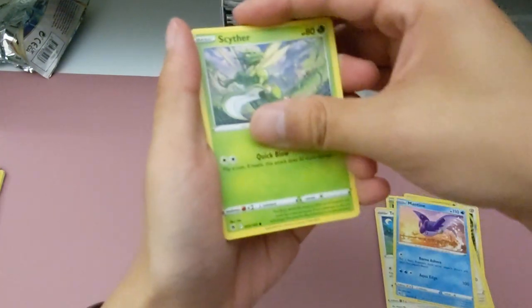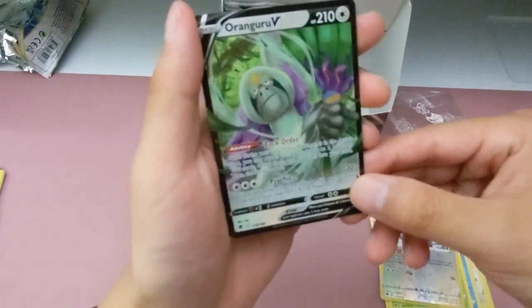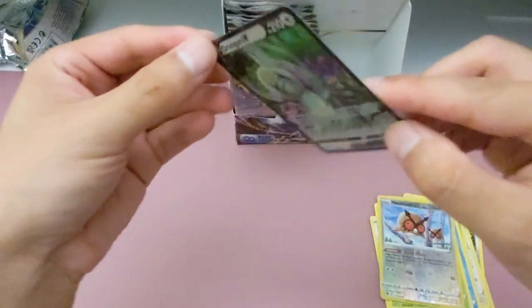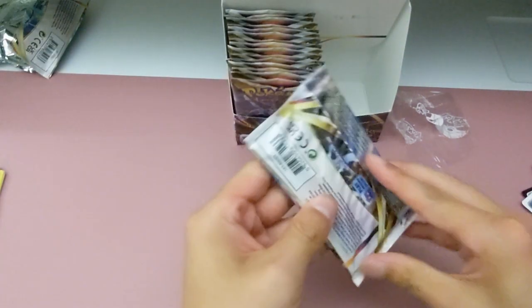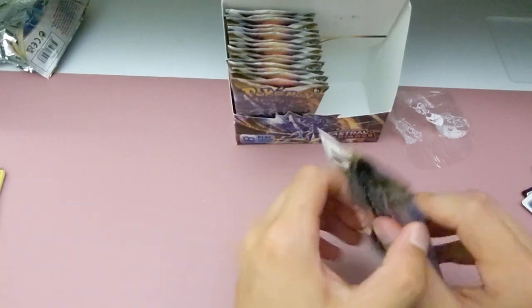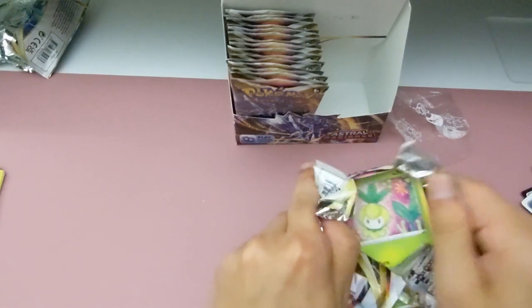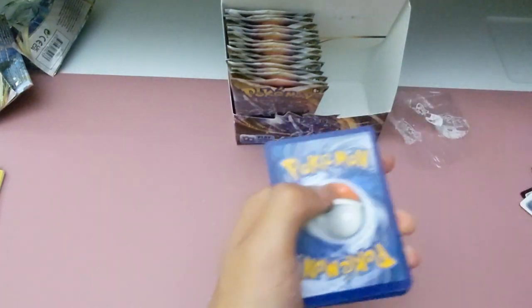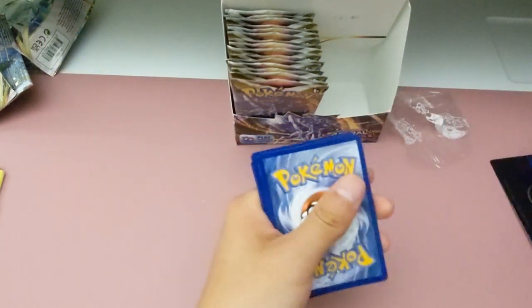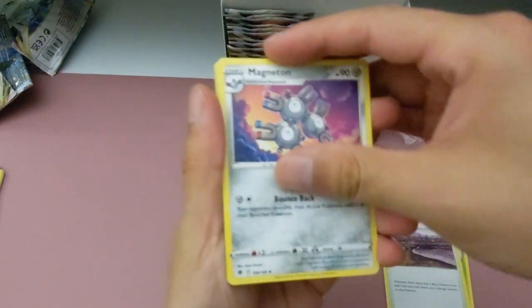I think we got like all the Comfey at this point. Maybe. Oh, that's Hoothoot. Oh, Oranguru! Interesting. Oh, nice. Okay, so this is my first full art. That's your first full art. He's ugly though. He has a basic. And he's pretty strong. He might be strong. Yeah. I actually have no idea. I don't play Pokemon. Well, I played like the actual Pokemon game. Yeah, and Oranguru was like really strong there.